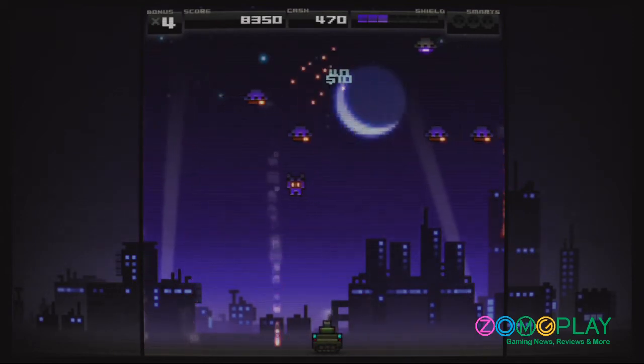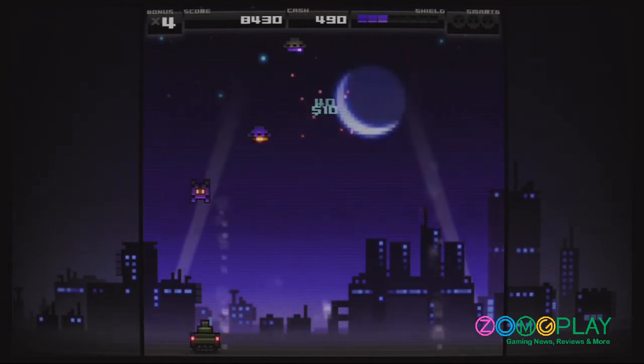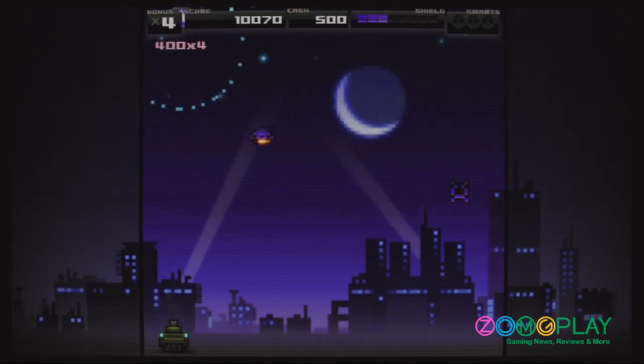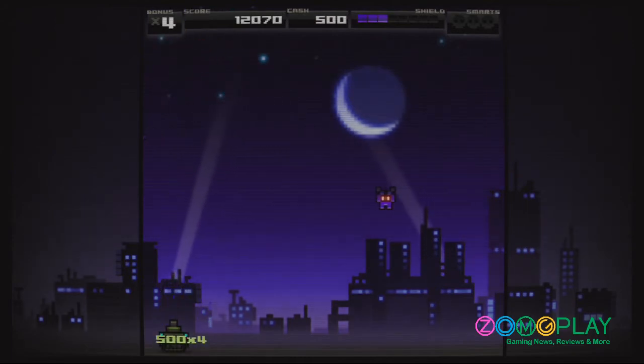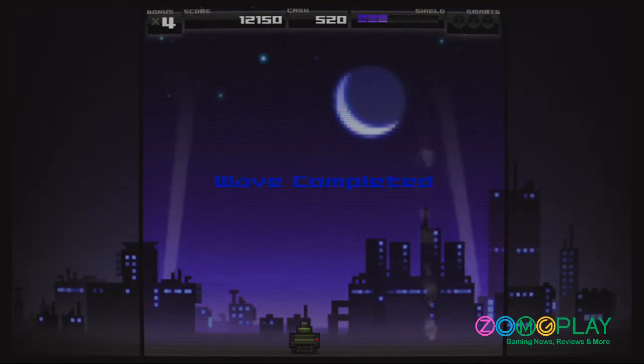The score multiplier is used for getting better high scores. If you keep getting hit, you'll eventually die and have to restart the entire game. But if you keep destroying all the enemies without getting hit, you can rack up a nice score multiplier, which will see you get a better high score and ultimately do better on the leaderboards.